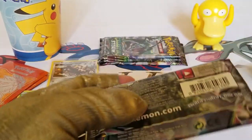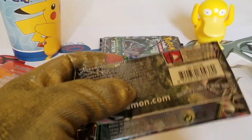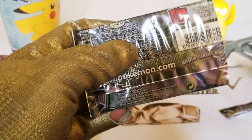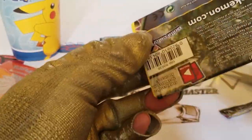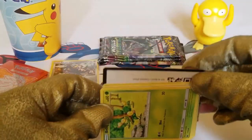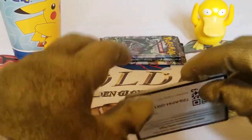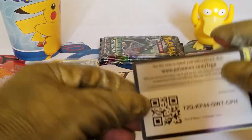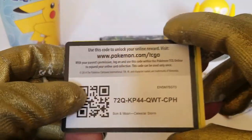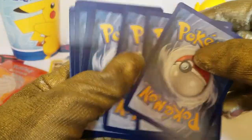This is the third pack — gotta be something great this time. We gotta get something great. Cut it off and what do we have here? Reveal, reveal, reveal — a Bellsprout. Pokemon code card, there you go, enjoy. Let's get right into it — one, two, three to the front.